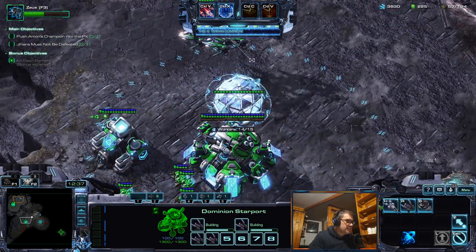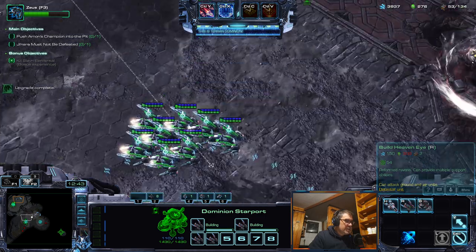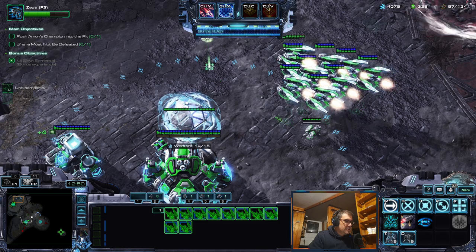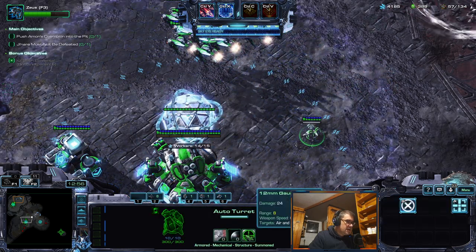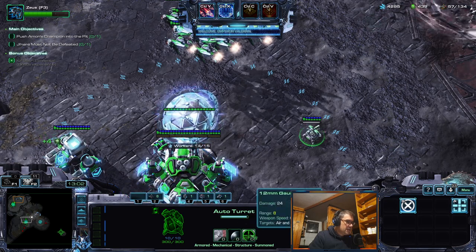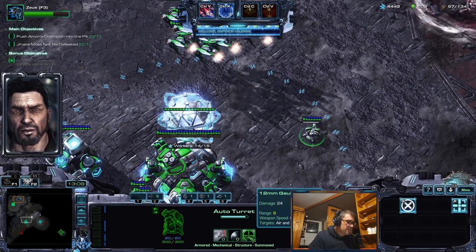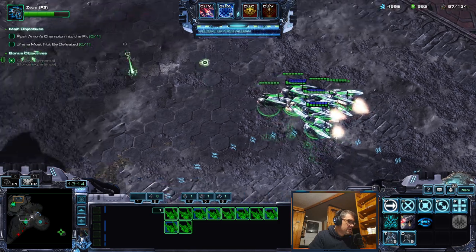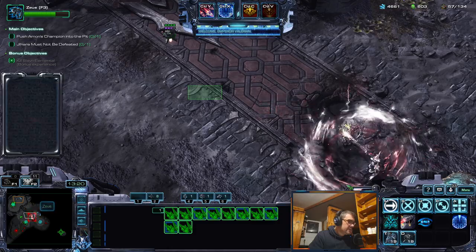300 gas for reformed Ravens. As you can see the turret is now 180 seconds — 3 minutes 24 seconds. 24 damage, range 8, weapon speed 0.26, so it's about 30-ish DPS which is pretty good. Let's see if I can deal with this. Zeus will deal with this.